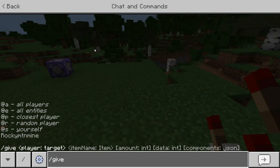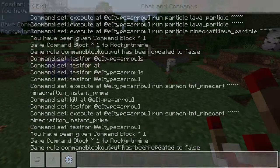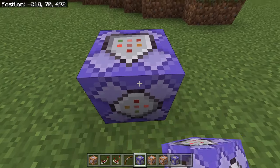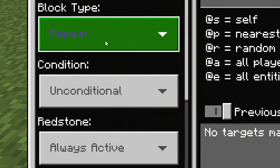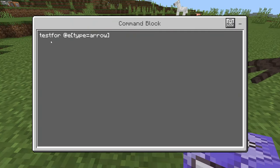First thing you need to do is go and give yourself a command block. So type slash give at P command underscore block, and it should give you a command block. Now you're going to go and place your repeater — it won't look purple yet, but go ahead and put it on repeat and always active. Now inside the command block, go ahead and type testfor at E type equals arrow.